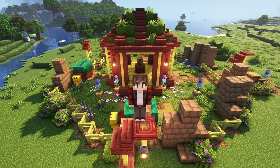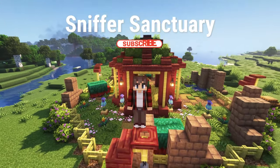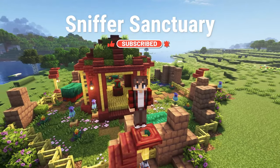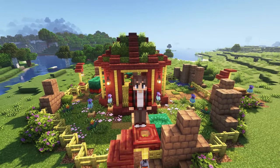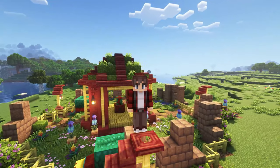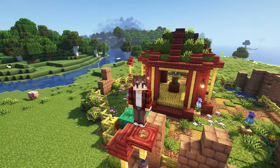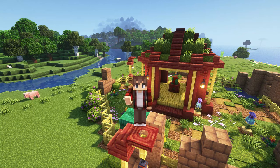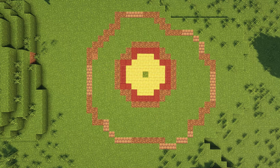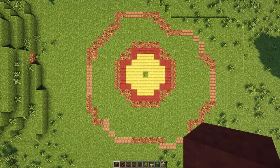Hello everyone, my name is Nuvila and welcome to another video. This week's video is the sniffer sanctuary. Next to being a confined area to keep your sniffers, it will also produce torch flowers and pitcher pots for you — some of the most beautiful flowers in game if you ask me. You can find the material list in the description. So without further ado, let's go. This is an organic build — not a perfect circle nor a rectangle.